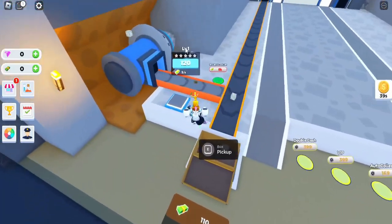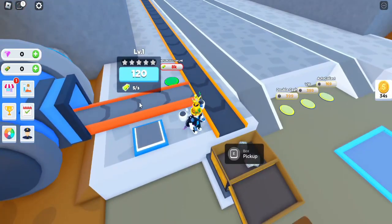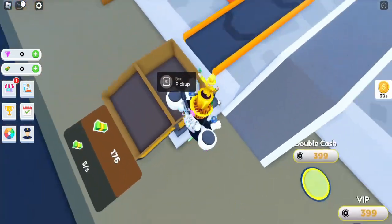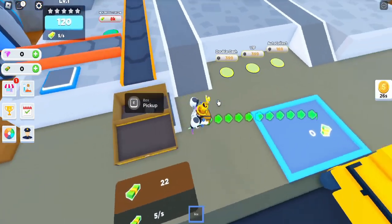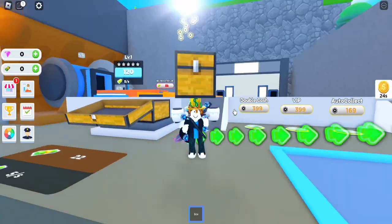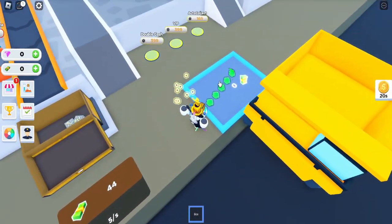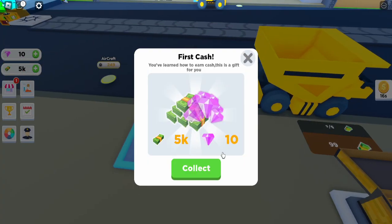As you can see here, I have this one drill that is producing gold ore, and it seems like I can upgrade it for 120 coins. There's this box here where I can pick up, and I get a chest. I put it here, and then with E, you let the car run.